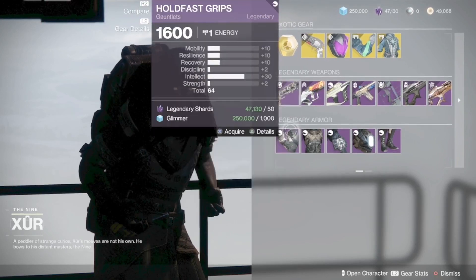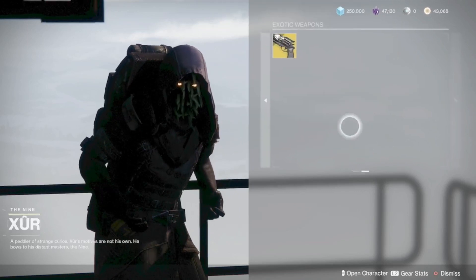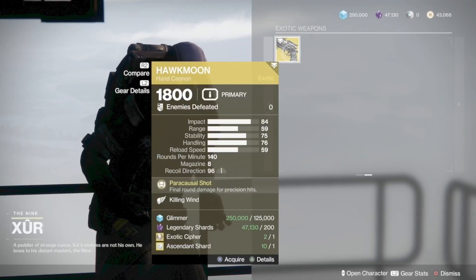If you are a hunter, here's the armor and the stats on them. On the Hawkmoon, we have Killing Wind.